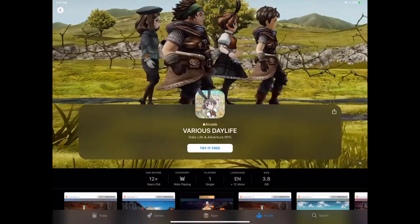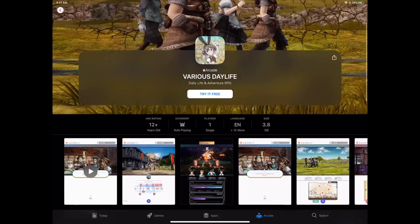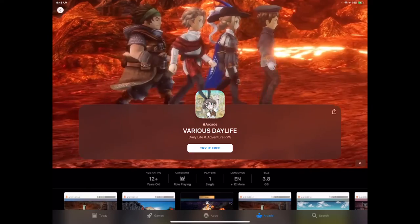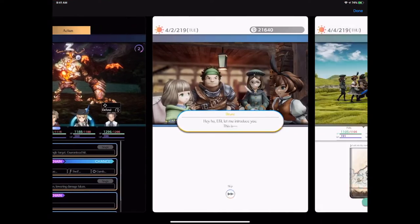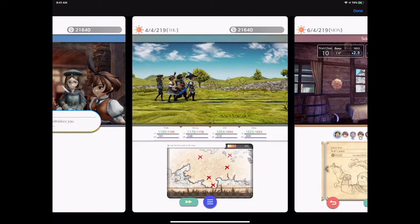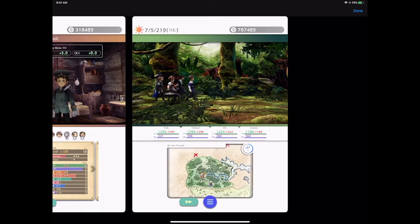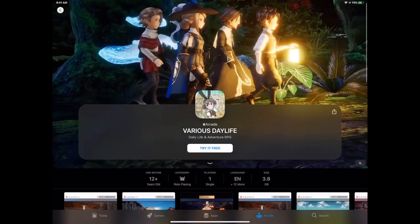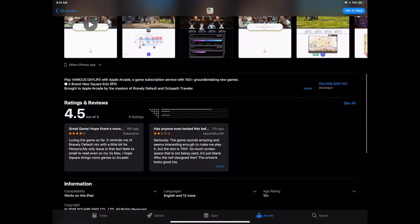Various Daylifes is a deluxe RPG from Square Enix. If you like any kind of Final Fantasy games, here's a brand new RPG adventure for you to try out — you get your whole squad, your whole story development. A lot of Square Enix games have been experimenting with in-app purchases and not many have been great. So just to see a full game they developed with iOS in mind is definitely nice. Day and night adventures with a whole night-day cycle — this is going to be a really, really deluxe game, probably dozens of hours.